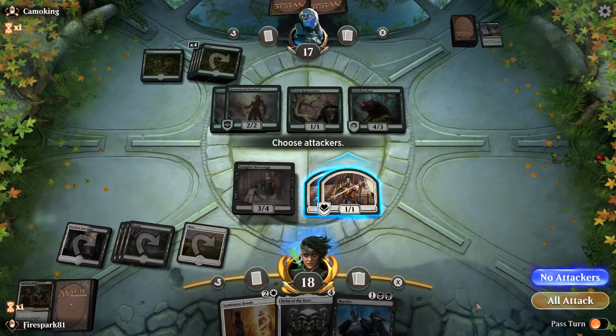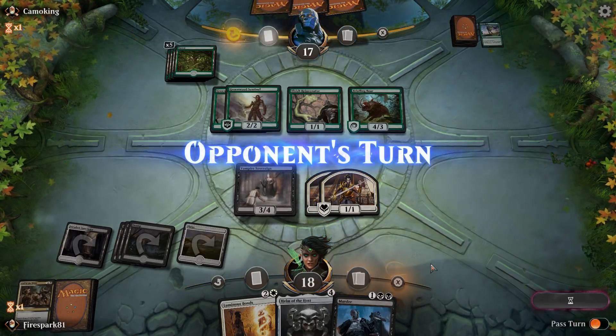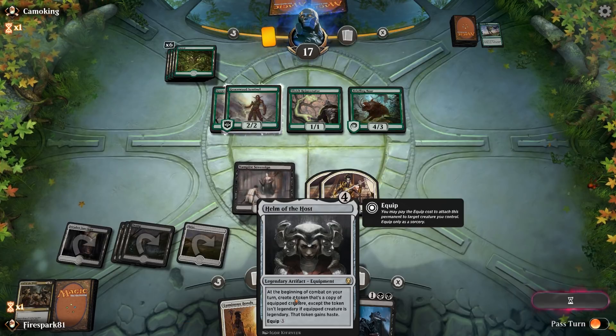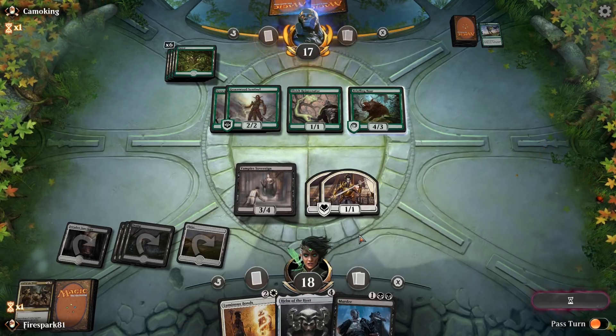What we're going to do now is cast the Vampire Sovereign — that's going to get us three health back — and then let the opponent go. Hopefully next turn, if they don't play anything too big, we're going to cast the Helm of the Host.